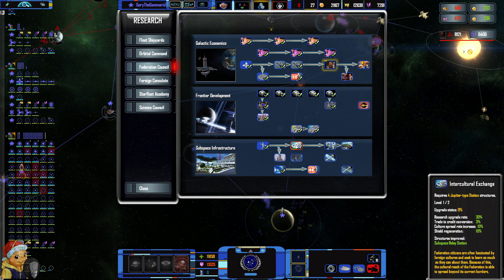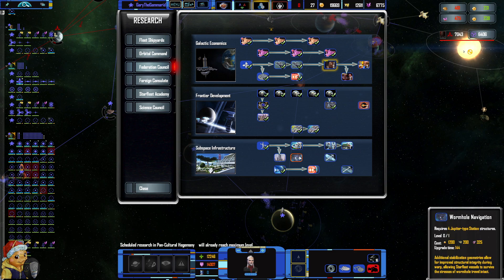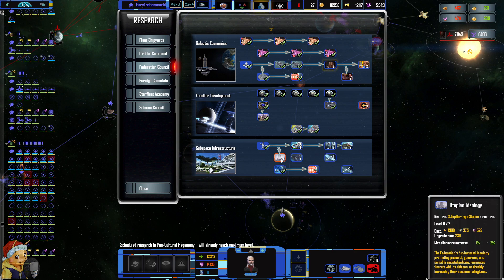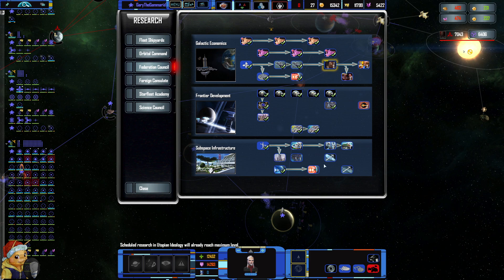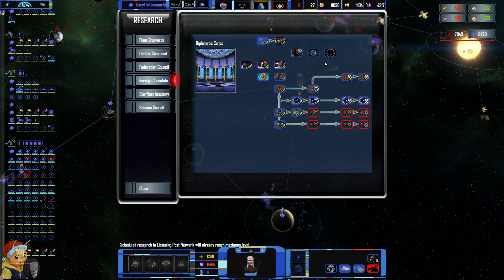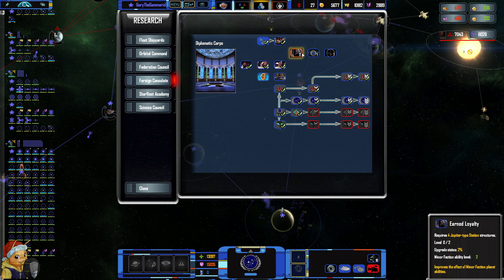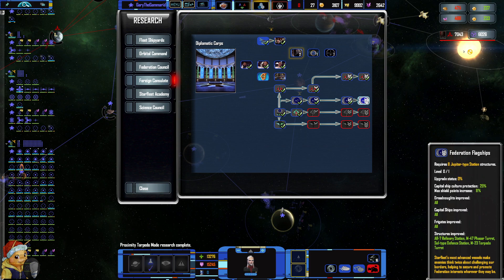Research upgrade rate — oh wow, I could have had this all along. I'm an idiot. Even more — sure. Doesn't matter — get everything. Allegiance increase, that's neat. All of this — sure. Research mine affectability level plus two.